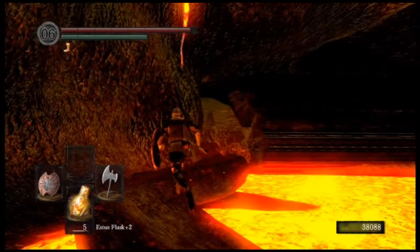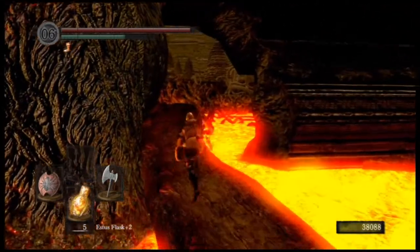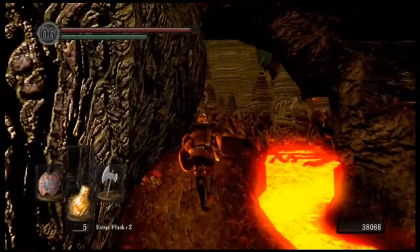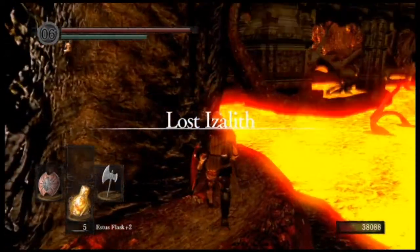Make sure you throw on that charred ring that you got from the centipede demon, or else that lava will kill you rather quickly. So make sure to throw that on and keep it on until you get through this entire little lake of fire area.